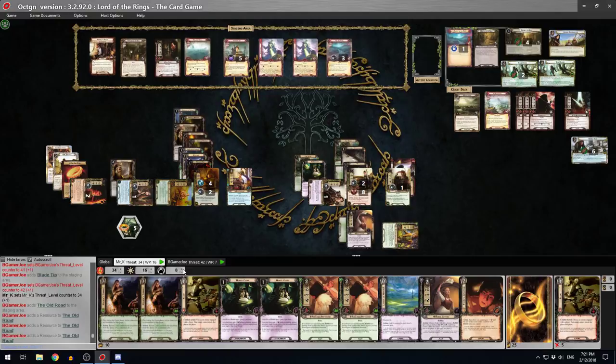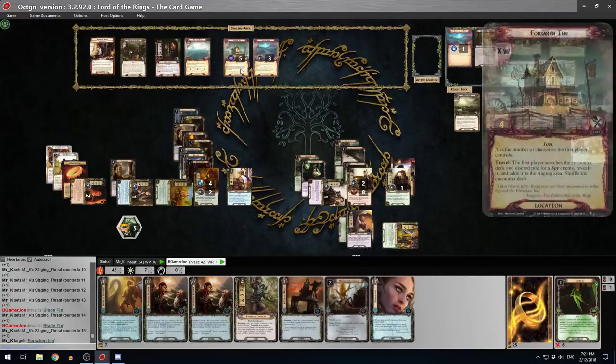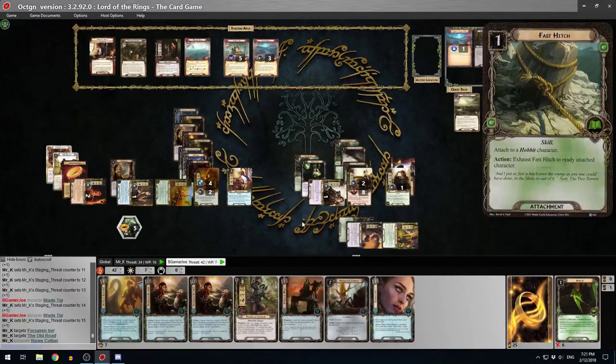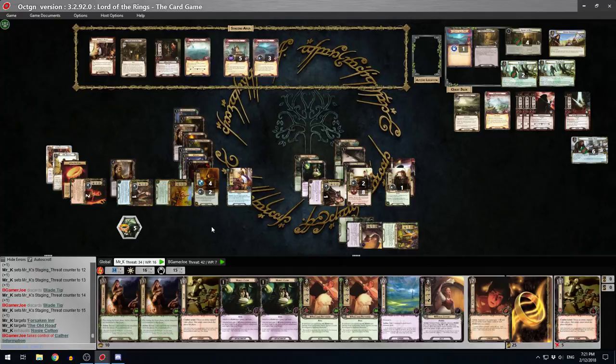Aragorn defends and takes no damage - nice. Then Merry can have a field day with the Southerner. The shadow is cancelled. Merry chops this guy's head off. Fernie's still hanging around - we need that Legacy Blade, don't we? And look at that - it's almost as if you summoned it from the bowels of my deck. Aragorn plus two attack - you can kill him this turn, he needs eight.